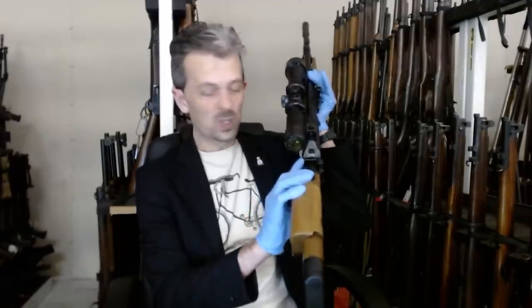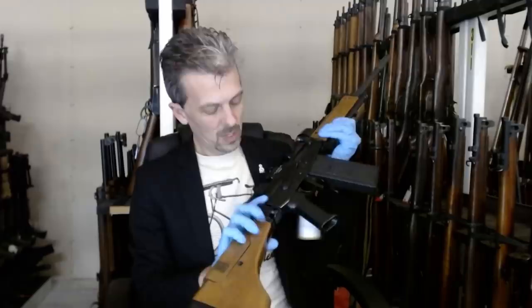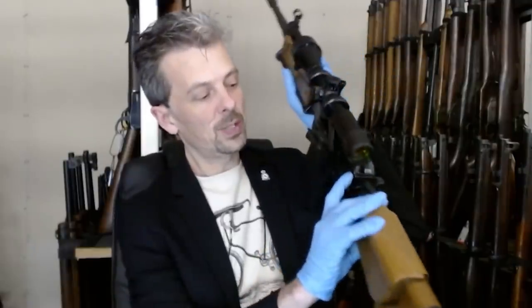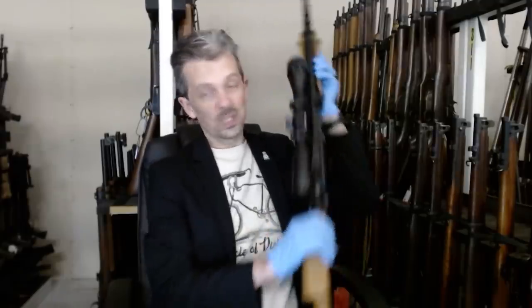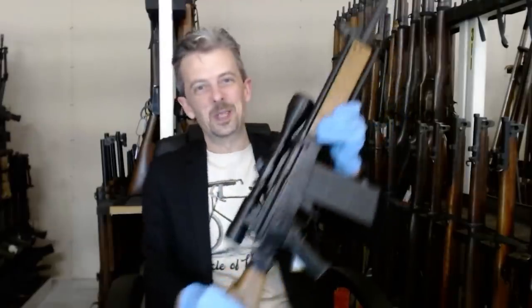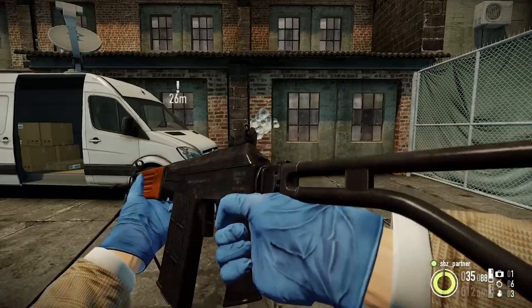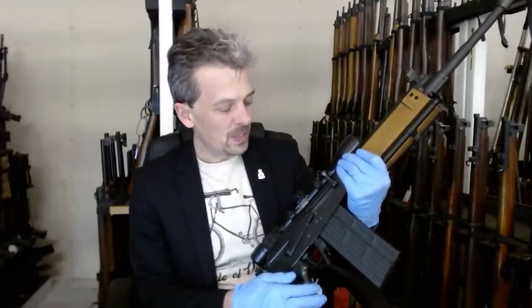I also noticed the line on the rear of the top cover — that was literally a line on the 3D model — but that's actually a reinforcement for the top cover on the Galil: an extra piece of metal that is spot welded on and wraps around. They've seen that on a photo and tried to replicate it as a two-part top cover. That's not what it is. This is the kind of nerdy detail that you notice when you do this for a living and have access to this stuff. Not a criticism, just something I've noticed.